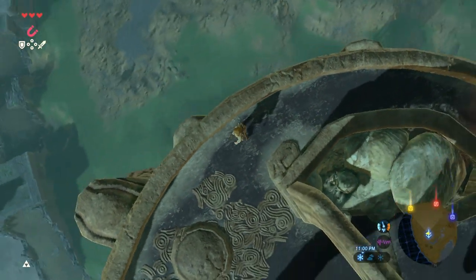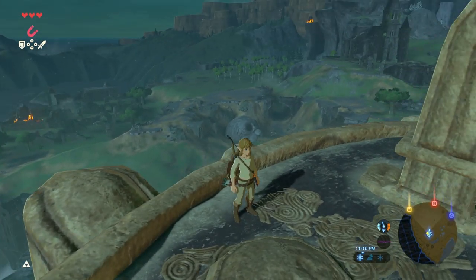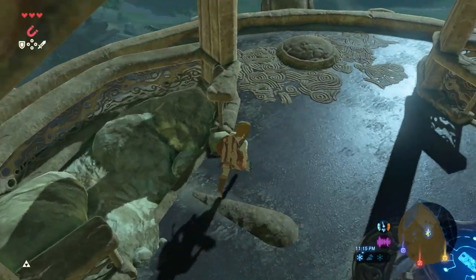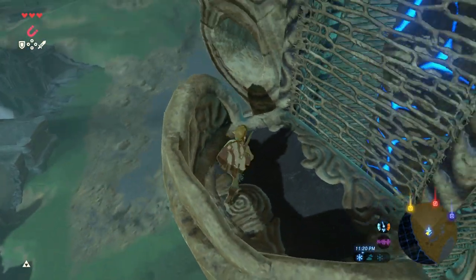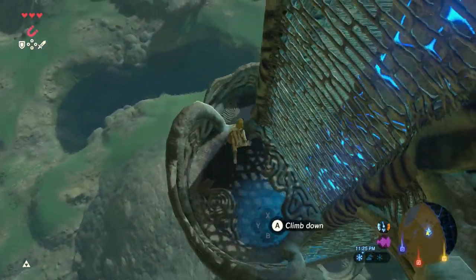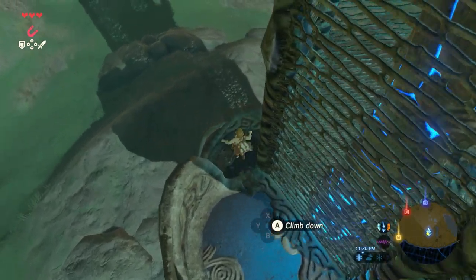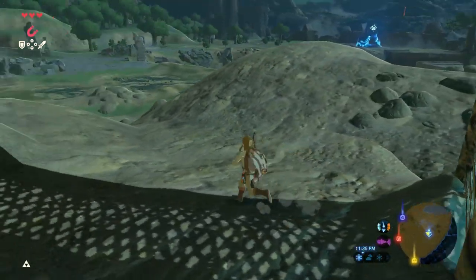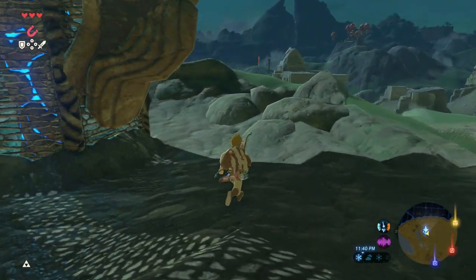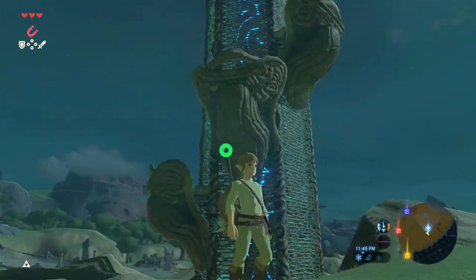I'm gonna jump down here and make my way over to that shrine. The other two that are up on the mountain we'll need to get with the warm doublet — which we can get by crafting a special cooking recipe at the old man's cottage. If we cook him the right recipe he'll give us a warm doublet that grants cold resistance so we don't freeze on the mountains. Or we can just craft food that keeps us warm. So we got options!